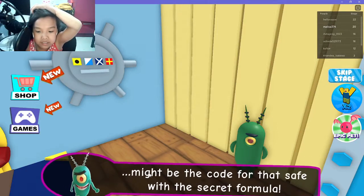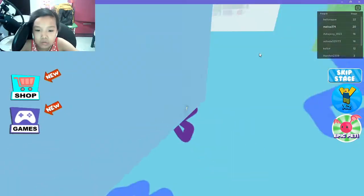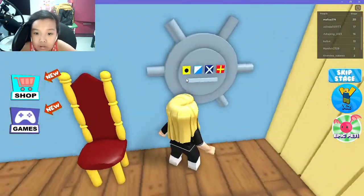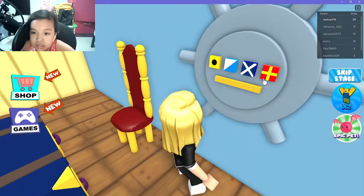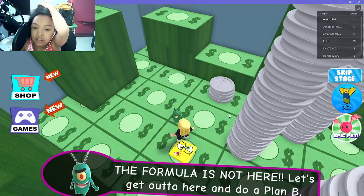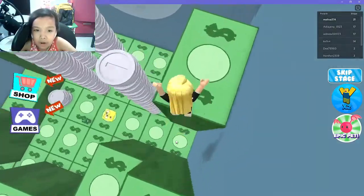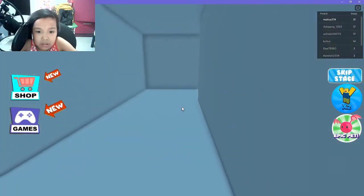Plankton might be on the code for the safe with the secret formula — that's kind of smart, Plankton. Let's get out of here and do a plan B. I'm just gonna get out of here, Plankton, without you. Why are you even escaping all these obbies? Oh no, it's a maze — I'm not really good at these.